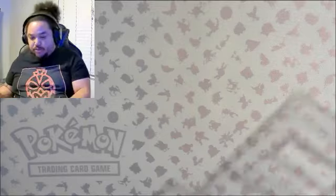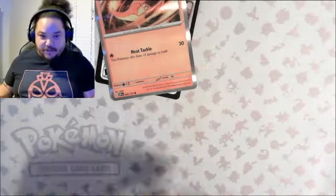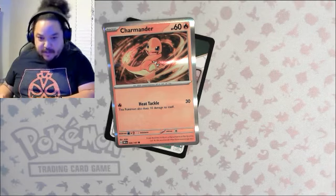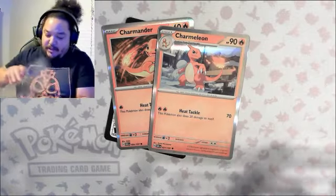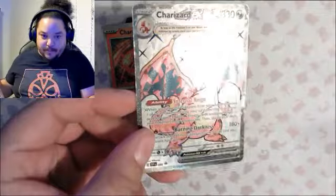To start, here's our fabulous code card. We have a Charmander of the most adorable variety, a fantastic attitude-filled Charmeleon, and then the big boy who is nice and shiny.